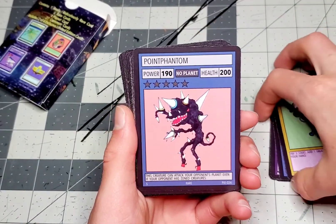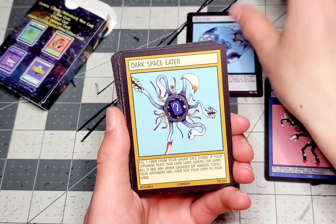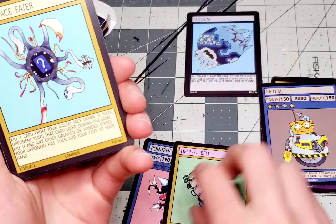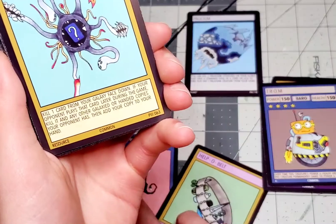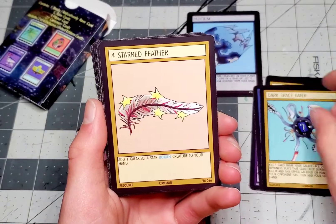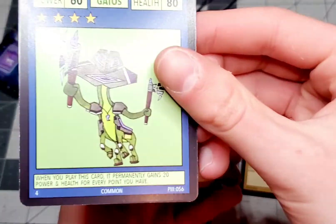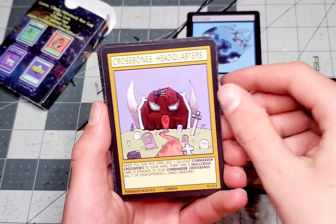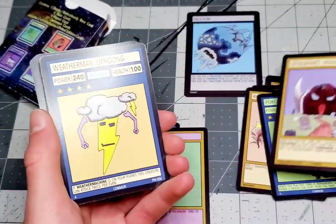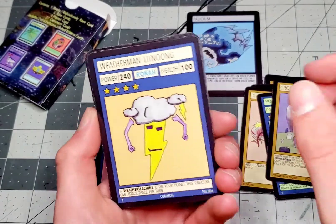Point Phantom — that's a pretty good card because it's no planet so I can use it in any deck. We got Policium for our planet card, and that's our rare — we got two rares. Sorry, sometimes I get so into the cards I forget to sort them. Dark Space Eater — pretty good. Four-starred Feather. Poka Taka — that's a cool looking tiki card. Crossbones Headquarters — I really want to build a Crossbones deck. Also I'm only allowed to use the cards that I get from these packs, not any of my other collection.